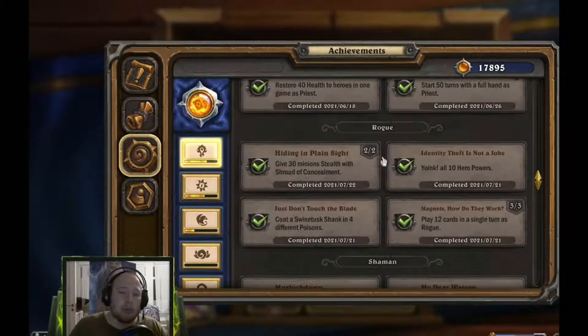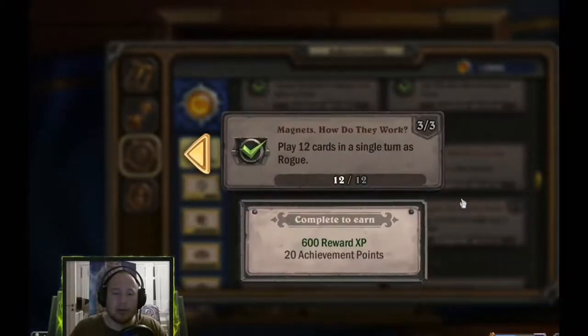Going through them, the one deck which you can complete all three of these with is Weapon Rogue. It's very aggressively skewed so you just need to count the cards, but it's easy enough to discount. Then it's just a matter of cycling through your deck really fast and playing the discounted cards, and you will get there. I think I did it in one or two tries — I managed to play all 12 cards in a single turn.